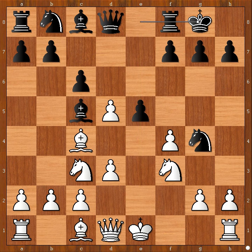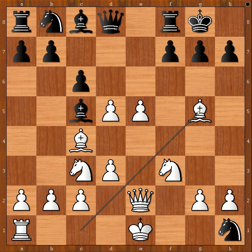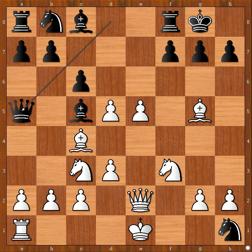f takes on e5, knight to f2, queen to e2, knight takes rook, bishop to g5, queen to a5. Black is better materially, but white has a strong presence in the center.